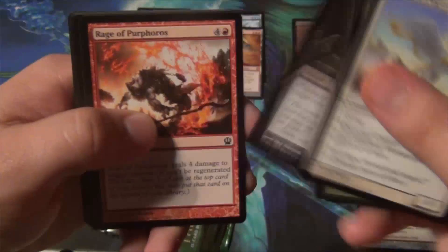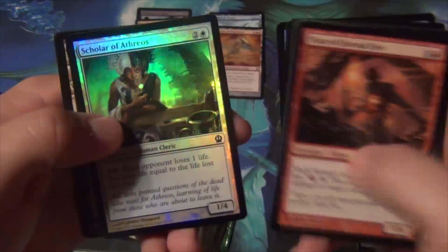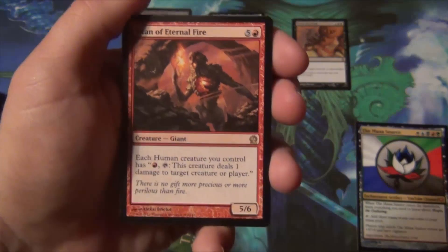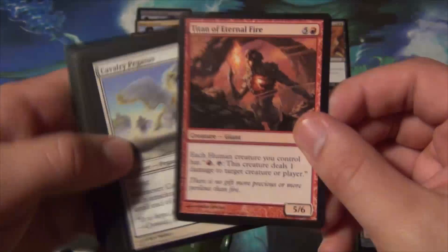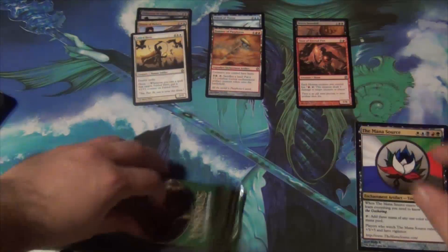Varchild's War-Riders is awesome, Rage of Purphoros is great — all great for limited. Peak Eruption is a first-pick quality card. In commons we have Glare of Heresy, Sea Lock Monster, Titan of Eternal Fire, and a foil Scholar of Athreos — pretty foils! Titan of Eternal Fire is six mana for a 5/6 where each human creature you control gets: 'pay one red, tap it to deal one damage to target creature or player' — like a Prodigal Sorcerer. It's probably not constructed playable since it's expensive and can't protect itself, but it sees play in limited. We'll stick it with the Hero's Downfall pile.